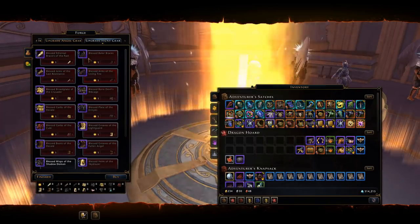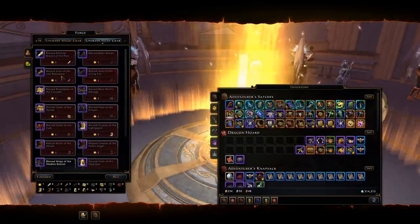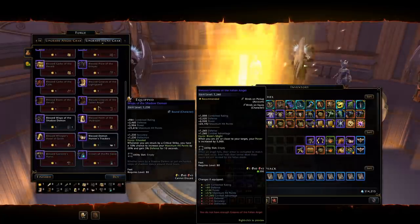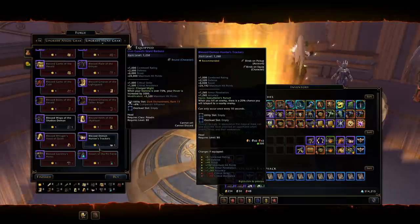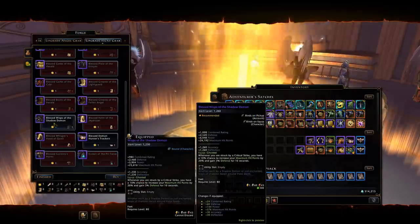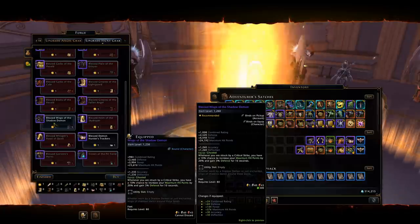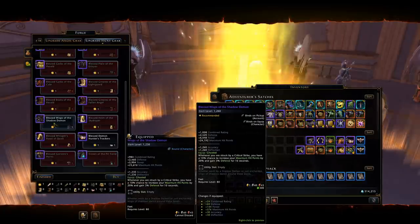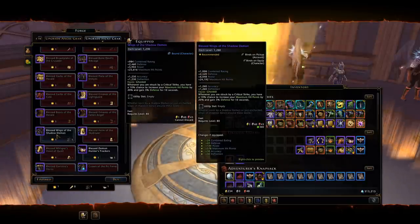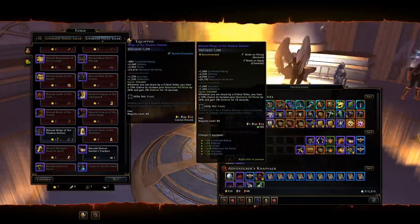We can now see all the different hunt gear displayed in one tab — no longer do we have to rely on word of mouth or piecing together screenshots. We can see exactly all of the gear obtainable from hunts, though one thing missing is the shirt and pants from tier 3. We can also go ahead and upgrade that gear. Looking at the Wisps of the Shadow Demon, I can upgrade them to the Blessed Wisps, bringing their item level up to 1260. To upgrade hunt gear you'll need a duchess blessing costing 12,000 Zariel favor.